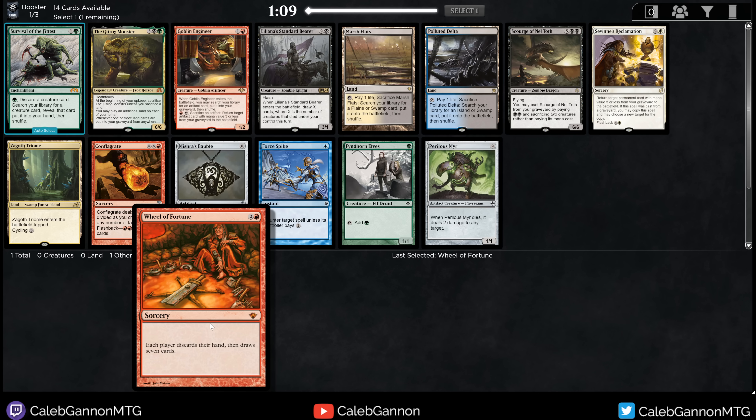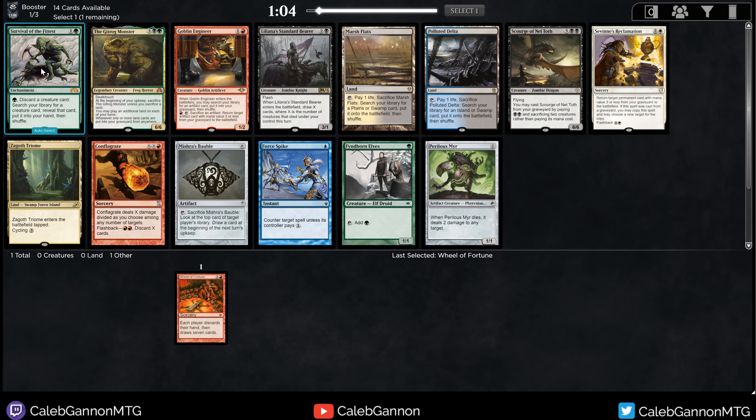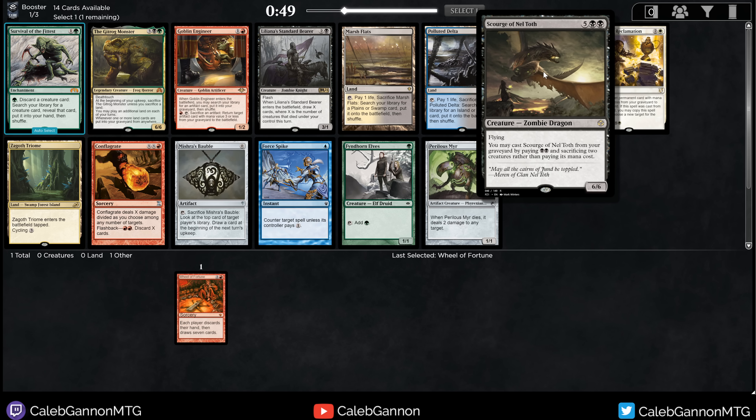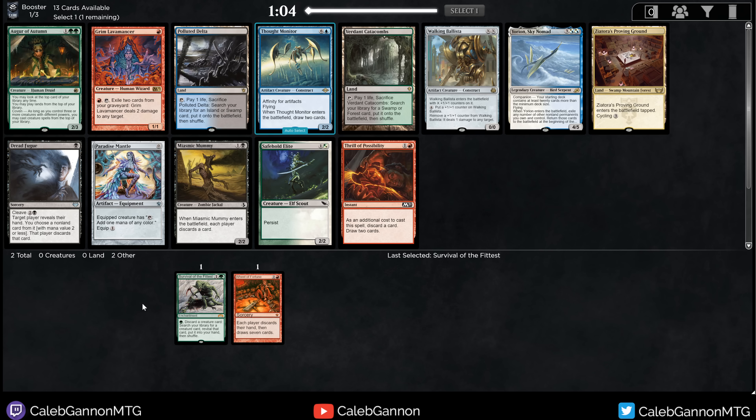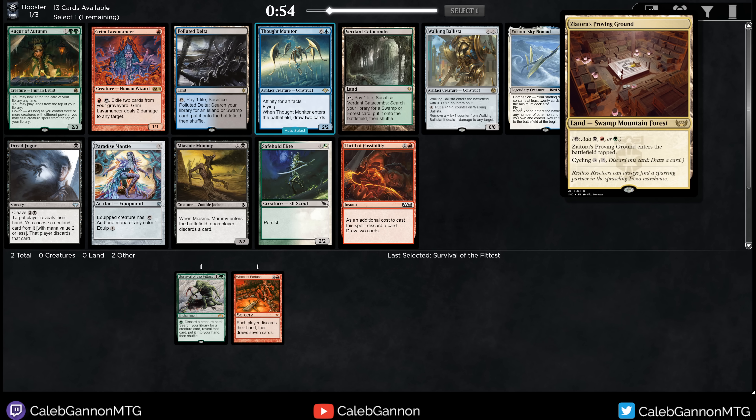It's good with Rielle the Everwise — she says whenever you discard cards for the first time each turn, you draw that many cards. So if you have six cards in hand, or even four, and you cast Wheel of Fortune... Survival is a great pickup. Oh no! I want all the cards in this pack. Survival is excellent, just a great magic card. Goblin Engineer is sweet. Scourge of Neltoth is forever my pet card. And Wheel of Fortune plus Conflagrate is a pretty good combo — you can refill your hand and then discard to Conflagrate. I'm going to take Survival. I have yet to draft a Survival of the Fittest deck.